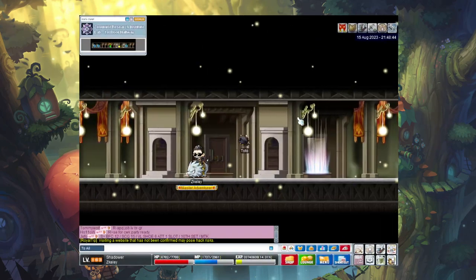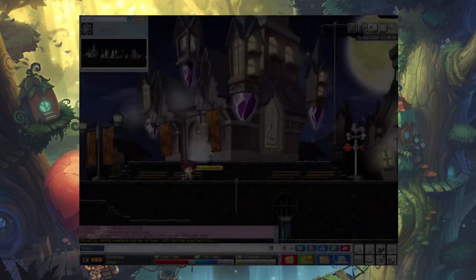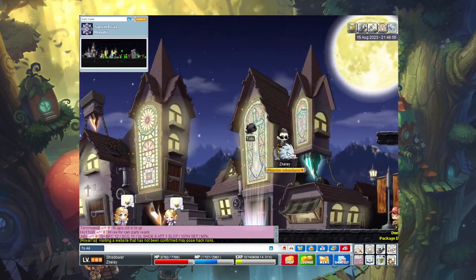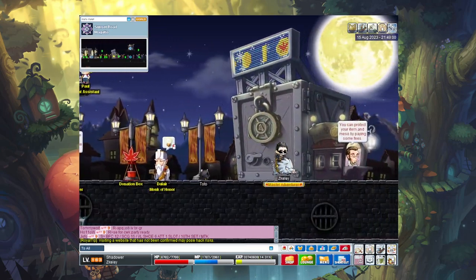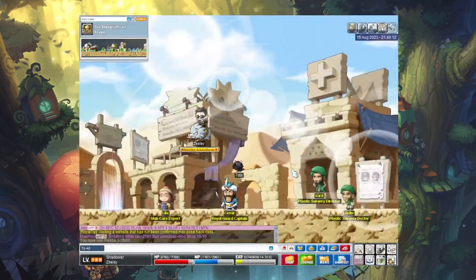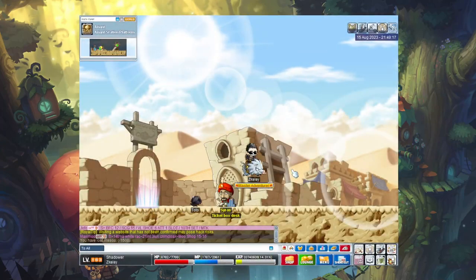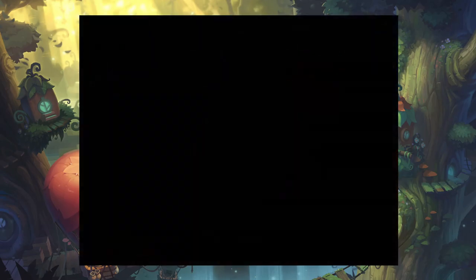It was absolutely ridiculous that I had been HP washing at like level 140 when I didn't even have that much spare MP. I still have a lot of leftover NX and AP resets. I was going to use all those AP resets on my corsair. I also have a bowman I want to make videos on — I'm trying to get the quest medal with him, but he does need to be HP washed.